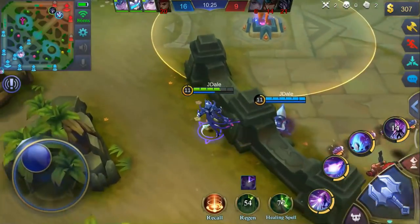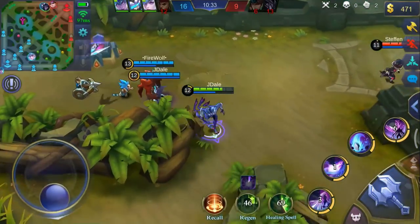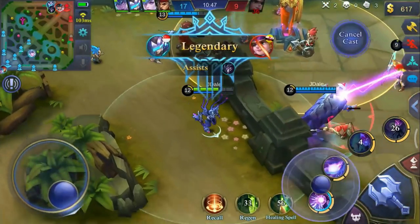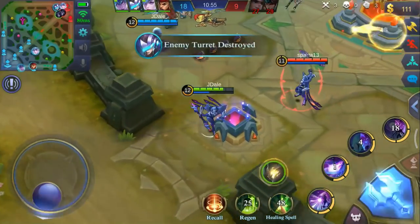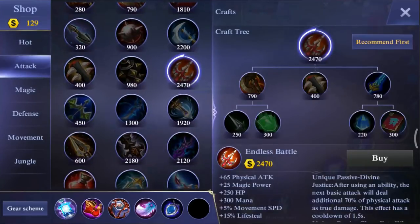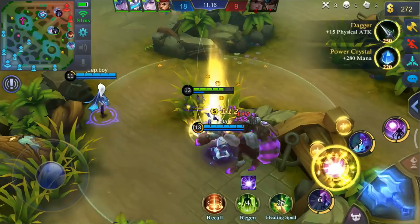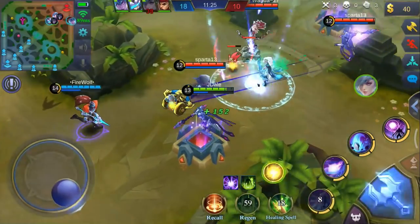So once again, Zask is great at pushing and great at teamfights. His only disadvantages are no disable skills and his AOE damage isn't that great, but he'll do good. Just place your spawns in the enemy base and he'll wreck your enemies — easy as that. Now with Feather of Heaven it's like lifesteal, so maybe we can build him as a hybrid type since your spawn still deals damage.